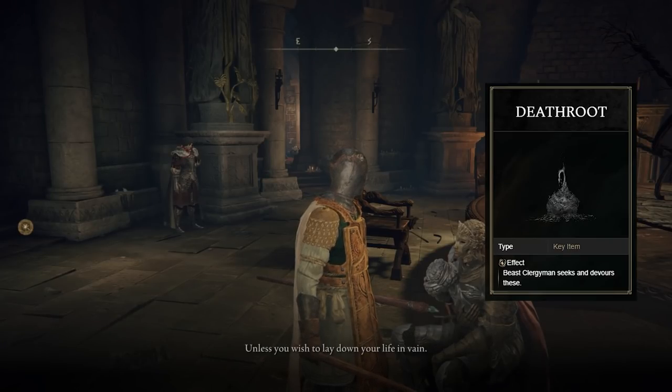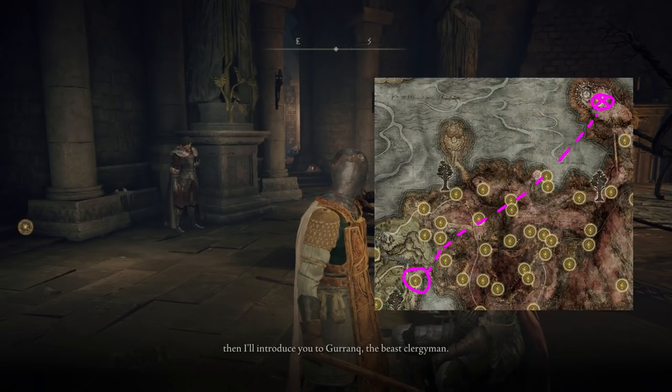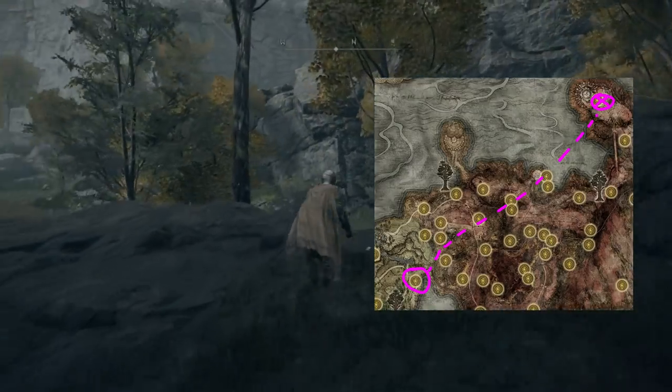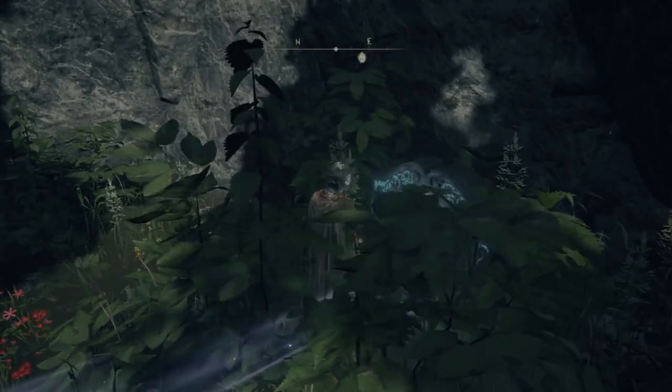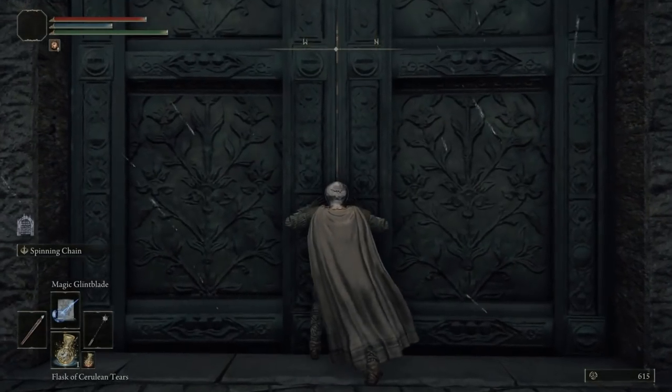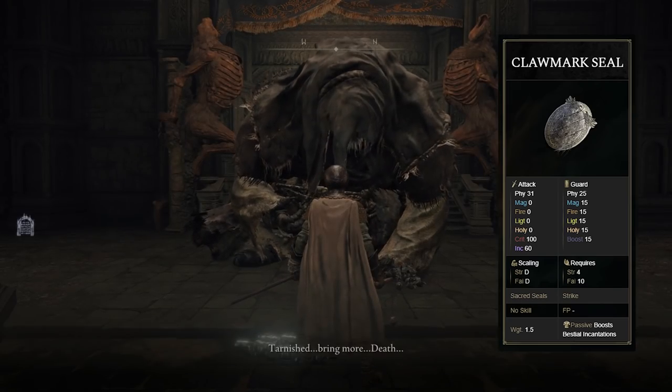Warp back to the round table and show the Death Root to D, and then he will tell you to head to a church which has a warp outside the back. Head over there, making sure you grab all the seeds and tears along the way because you'll need them, and warp to the new area. Head inside the building and give the root to the Beast Man to get our seal. Now, if you picked Confessor, you obviously don't have to do all I just said, because you already have a seal.